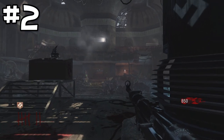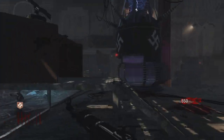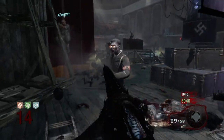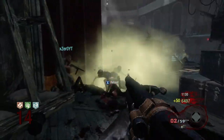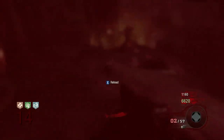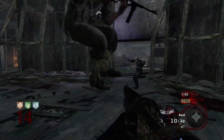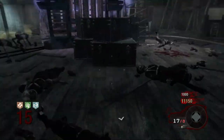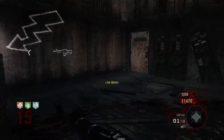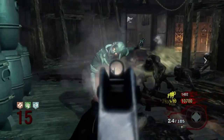Coming in at the number 2 spot, we have the stage on Kino der Toten. You all already knew this was going to be on the list somewhere because this is probably the most iconic training location ever in Call of Duty Zombies. It's so wide open, so easy to get to — Juggernog's right there, the teleporter's right there if you need to dip, the M16 on the wall. Everything's just so perfect about this spot. You can literally have two people training in here. It's that good. You got that minigun turret deal right there. Kino der Toten stage takes the number 2 spot.